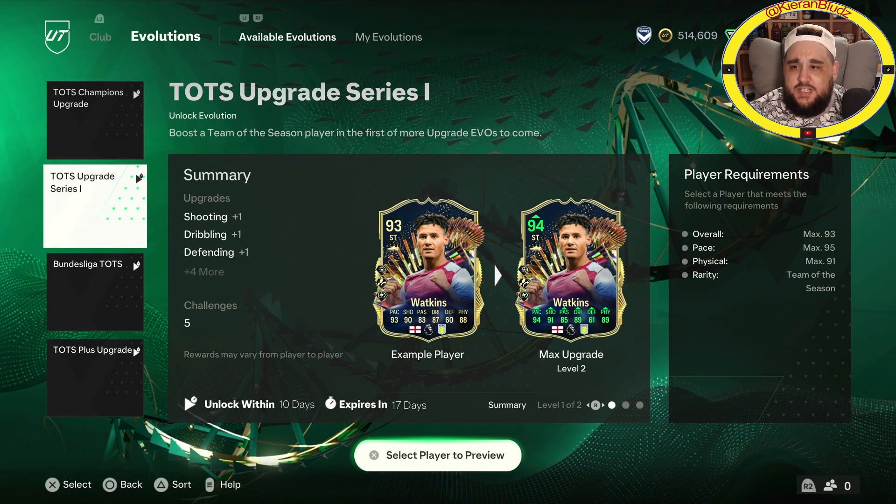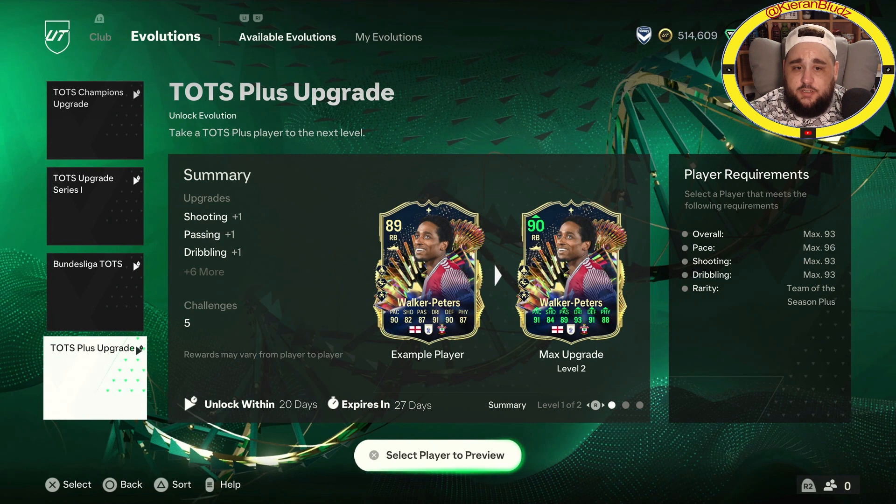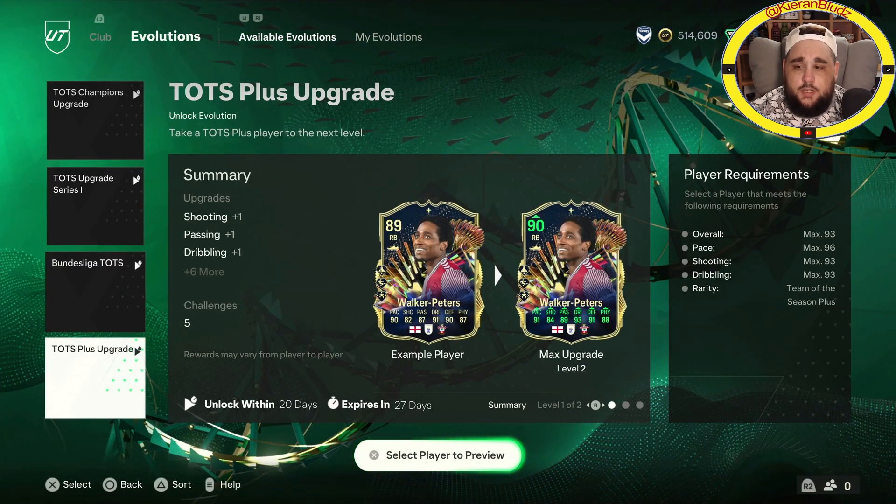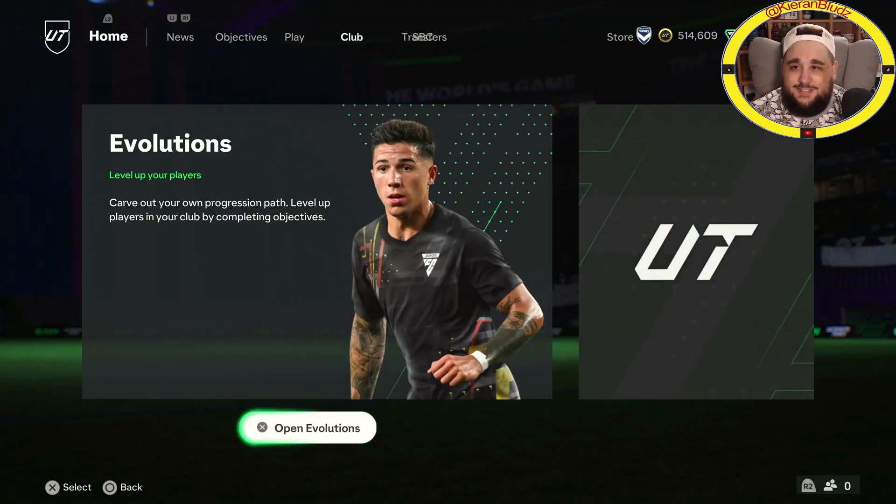Evolutions - let's have a look. TOTS champs, TOTS upgrade series one, and a TOTS plus upgrade. They get the chem which is nice, one pace, two shooting, two passing, two dribbling, one defending, one physical, and the plus chemistry which is really nice. It has to be a plus player though. Just one evo today - a bit dead really. I'll probably do the Scotland team one as it's free.